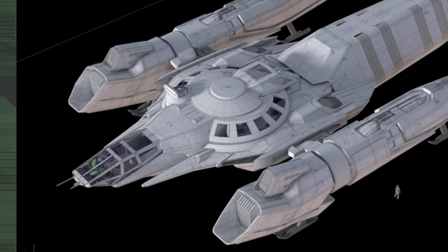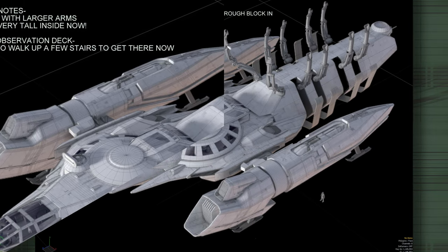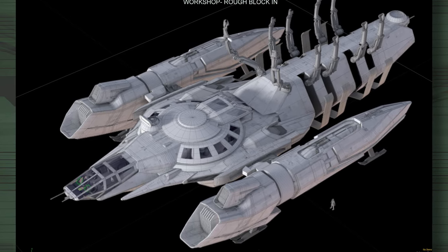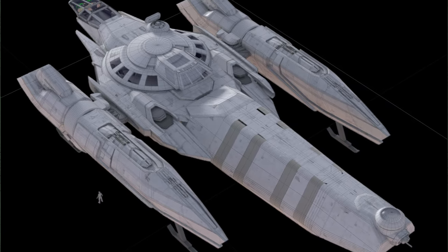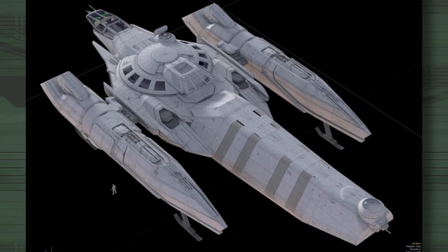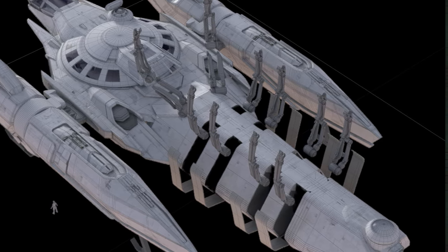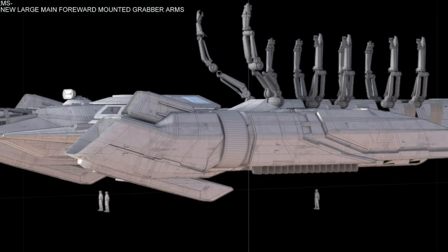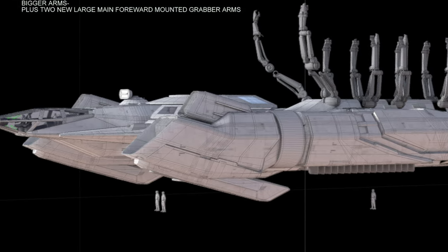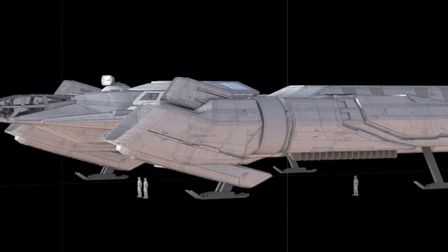In response, Ryan Church acknowledged the feedback, noting the importance of maintaining good rear visibility, which influenced the cockpit's design. He defended the dorsal fin's inclusion, highlighting its role in giving the ship a unique character and quick cockpit access, though he remained open to removing it if necessary. Ryan also agreed that the rear could be integrated more seamlessly into the overall design, promising to make adjustments based on Chris's suggestions.